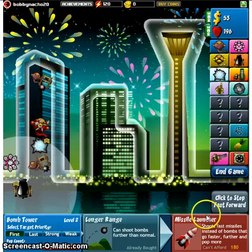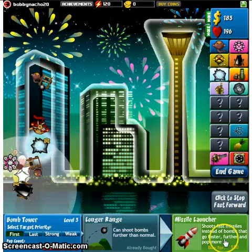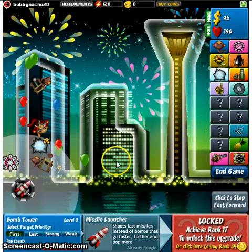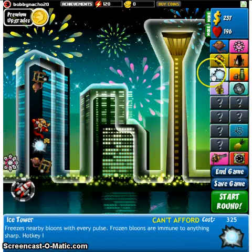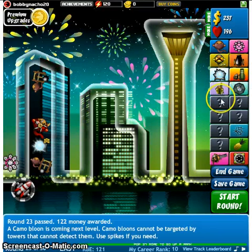Missile launcher! Oh, it's the same thing as earlier. Alright. I don't need to save it quite yet. Oh my gosh! Holy crap! Next we're getting the mortar tower. Oh my gosh, no, that costs a lot. Alright, we'll get the glue gunner.